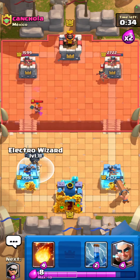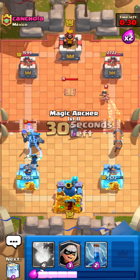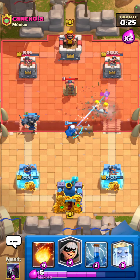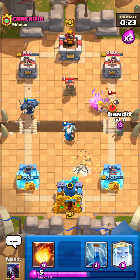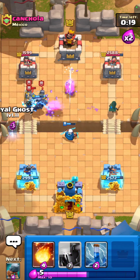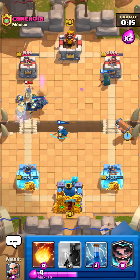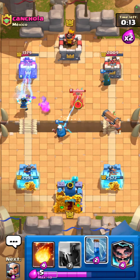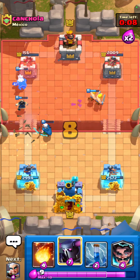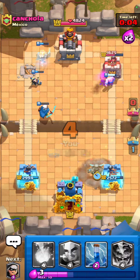I'm gonna go for an electro wizard and a magic archer high just to snipe that princess hopefully — perfect! That was so bad on his end. I'm gonna go in, go for a battle ram, just keep dual lane pressuring at this point. There's really nothing he can do — I think he kind of just loses here. Yep, he loses. Really well played by us. He really messed up on that princess — it was just a misclick, so I can understand.